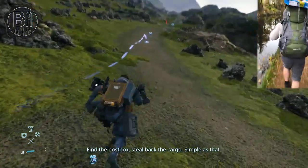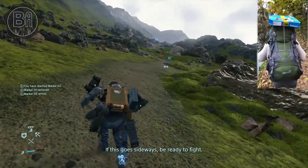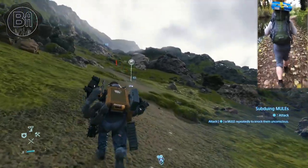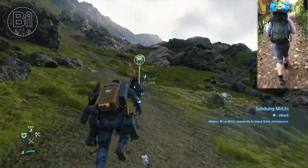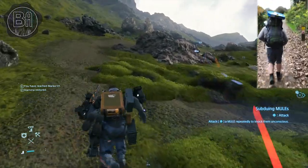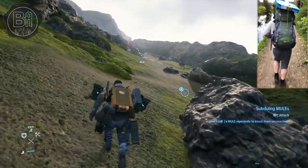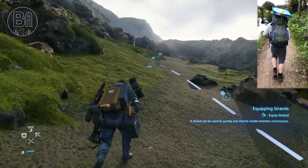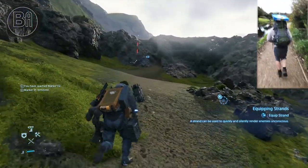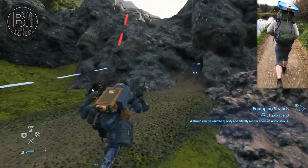We're heading up here. If anyone's played the game, you'll know this is really early on — like two or three hours in. How's it going on your end, Tabs? Yeah, difficult already. Already very sweaty and the back is suffering. I feel for Sam — not an easy job. Have we told the viewers about the squat rule? Oh no, we haven't. So the scenario is: every time I fall over, print something, get attacked by a mule, attack a mule, or use an item, Tabs will be doing three squats.